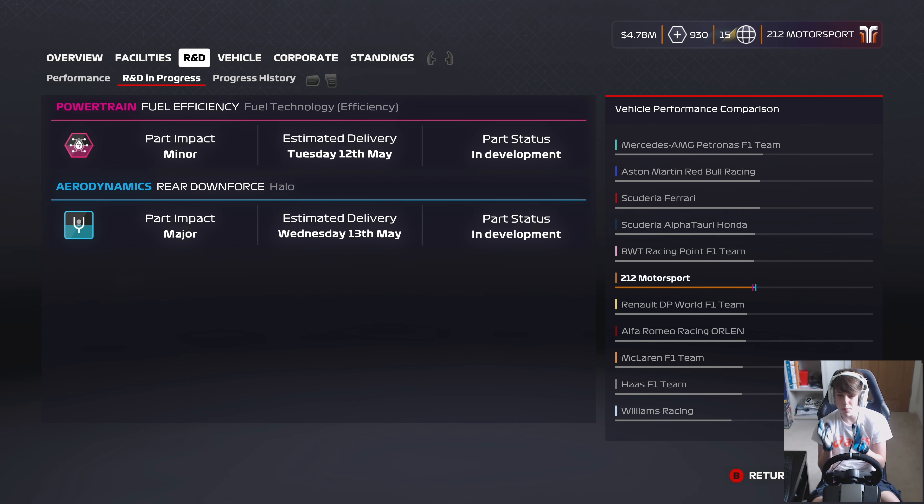In terms of the car this weekend, we've had another upgrade go on so we are now up to sixth best currently in Formula One. We've still got another two upgrades in development that should be done before the next Grand Prix weekend at Monaco — the fuel efficiency and rear downforce halo upgrades. You can start to see a bit of a divide forming between Mercedes and ourselves, with a drop-off to Renault and the rest of the field.